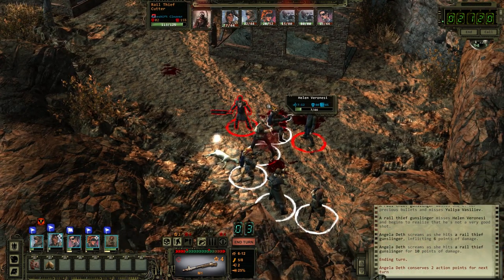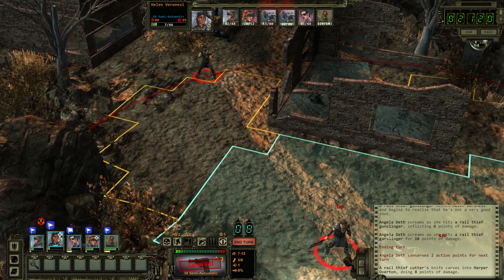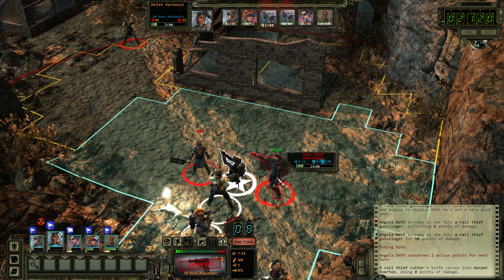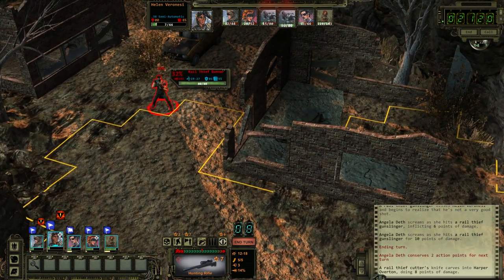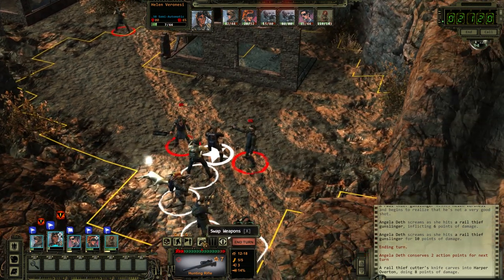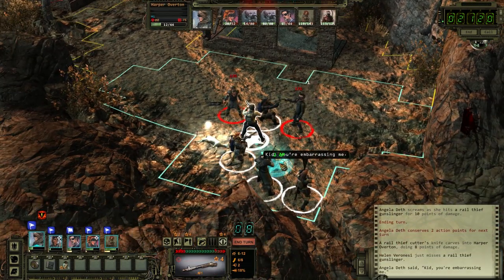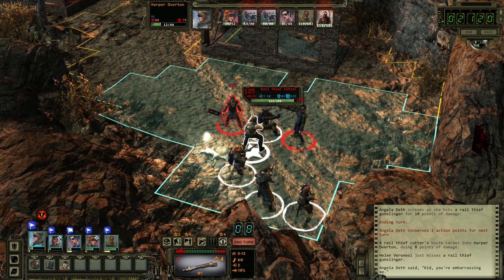Oh my god, here it comes. Harper — jammed. I could unjam and start shooting at this guy, but what's the point? I can get one pistol shot off if I unjam. Or if I try to do a headshot, I have a 0% chance to hit. Unjam. At least he's bleeding to death. 17% chance to hit — fuck.